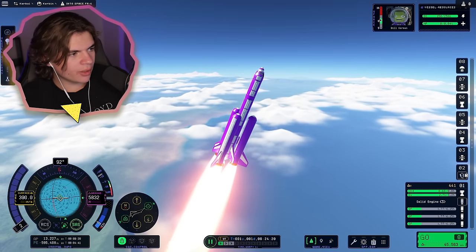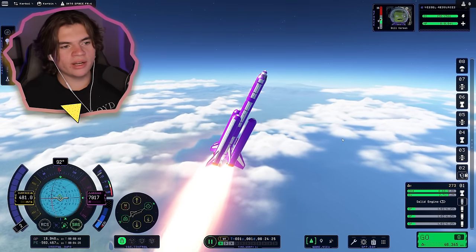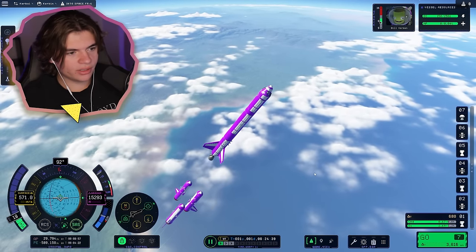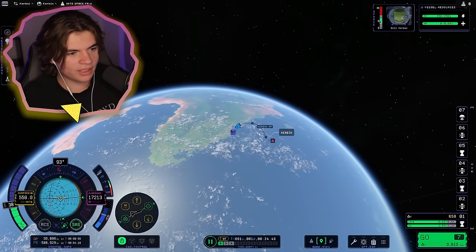I'm going to use the science junior when we're in space. If it's like KSP1, it'll get us a lot more science if we do it in space. Those look good — break them off. That breakoff looked good. You can see the rocket is not wobbling — if this was before the update, it definitely would.